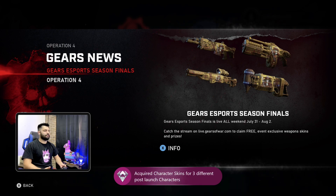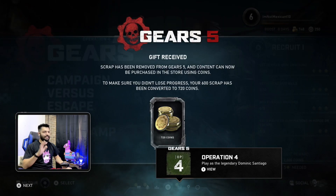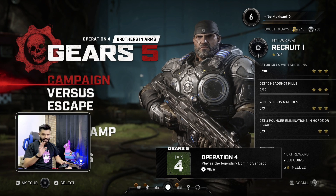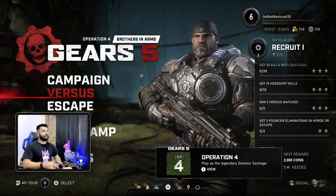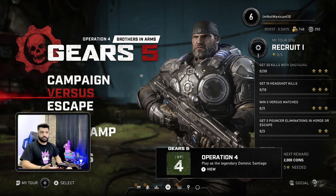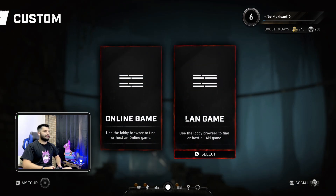Acquire character skins for three different post-launch characters — my wife unlocked one, but those are not the parts in the video. The ones I want to show you are different. So we're going to boot up the game, go to Versus once you're in the main menu, go to Custom Match, then Lan Game.